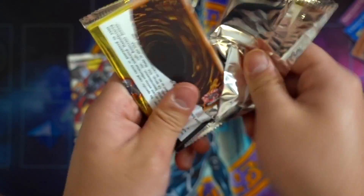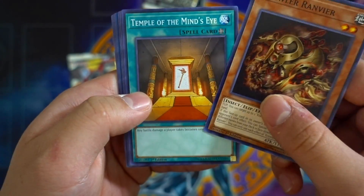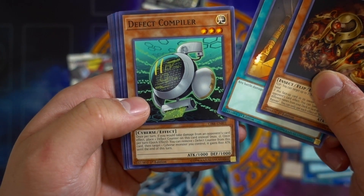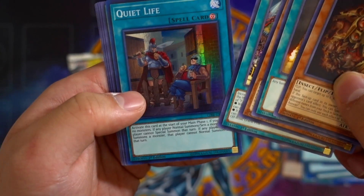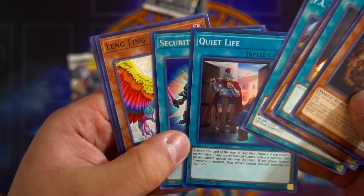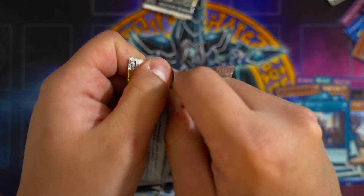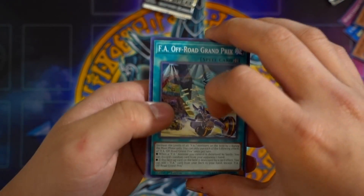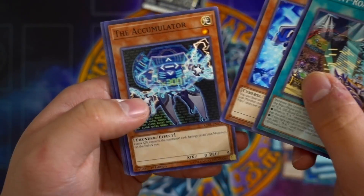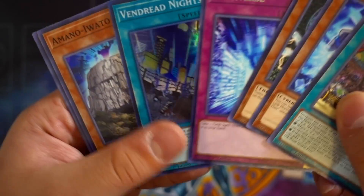Got two more packs to go. Let's see what we get — a Secret Rare or Double Helix would be amazing. Temple of the Minae, Defect Capillar, F.A. Off-Road Grand Prix, Quiet Life — another Floodgate — and Security Block, already got that one recently. That's it for that pack. Let's go out to the last and final pack. We haven't got a Number 41 — you know, the Elephant — yet, but hopefully we do. We got one Secret Rare and one Ultra so far. This last pack should be an Ultra I think. Vendread Knights — never mind, I was wrong. Another Metaverse. Cool.